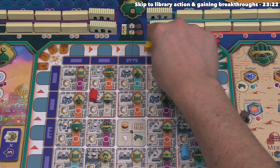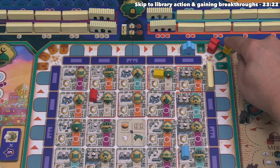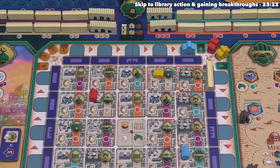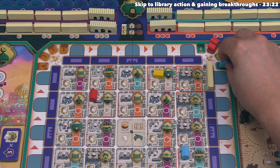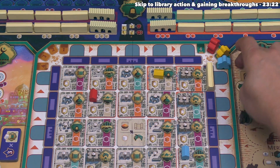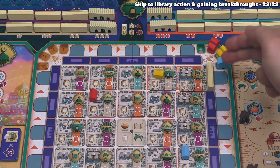Yellow goes second and doesn't have a camel to go first even if they wanted to. Blue moves over last. Now we start the next round where all masters move down the eastern edge of the city.